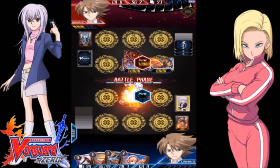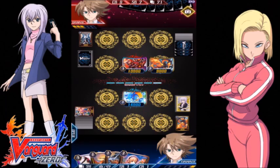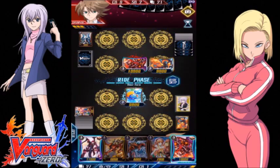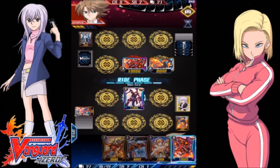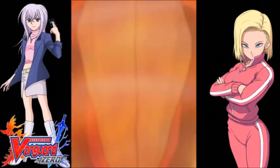Make sure to like it if you like these gameplays. So I didn't get a trigger there, so I didn't really get anything out of it. I just drew the card he rode, but I think I'm actually going to ride Dragonic Overlord because he's got a thousand more power than his Vanguard. So unless he gets a trigger and if he's not boosting, he won't be able to hit my Vanguard — so that's really useful.